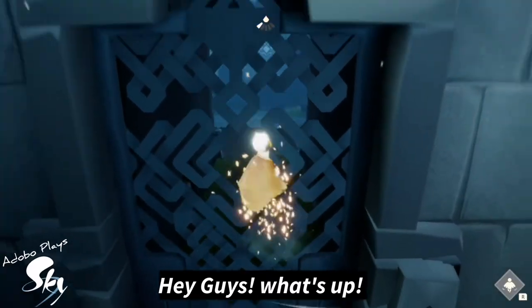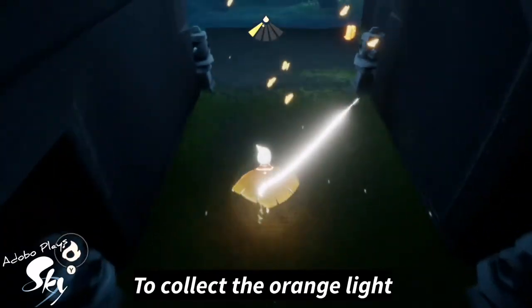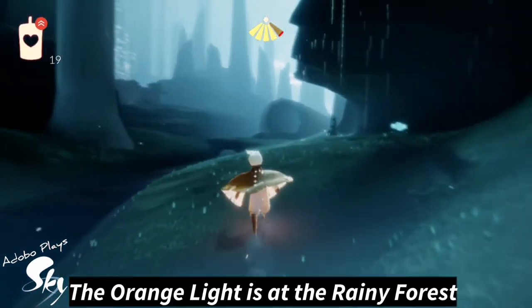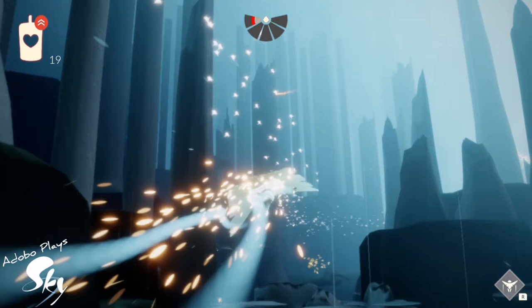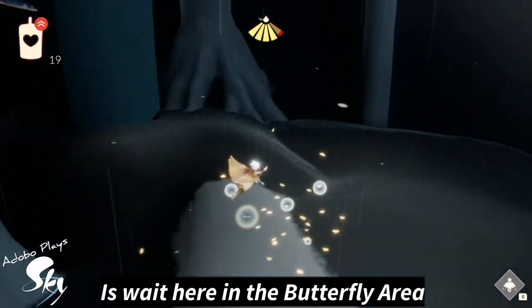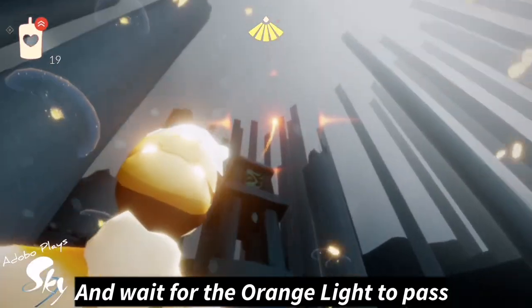Hey guys, what's up? In today's video, we're going to show you guys a quick and easy way to collect the orange light. The orange light is at the rainy forest, hovering over the boneyard. The only thing that you need to do is wait here in the butterfly area, and wait for the orange light to pass.